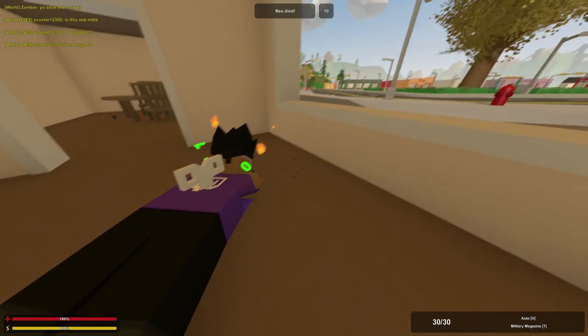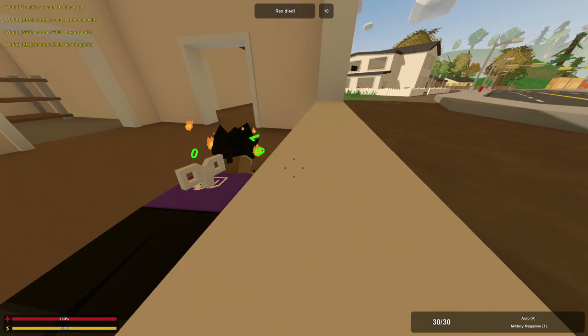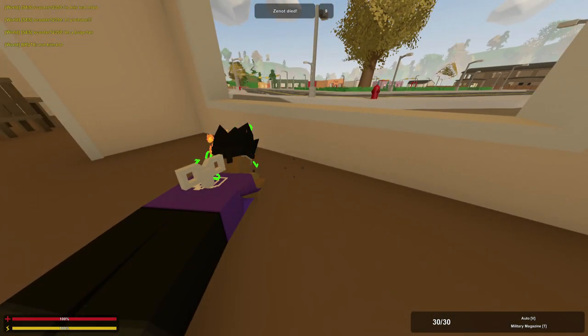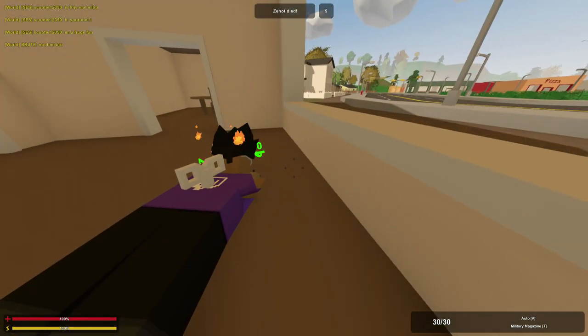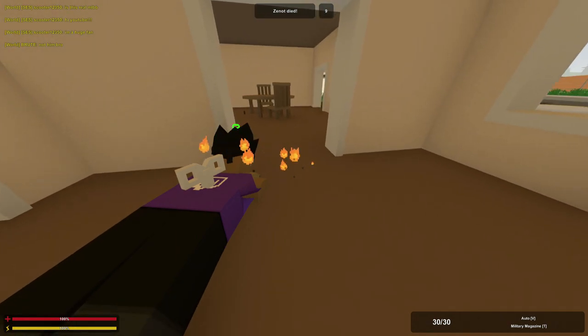My number one tip if you're starting out in Arena mode: don't run out there. Don't be an idiot — if you run out there, you're going to get yourself killed. That's just how it works. Run to the closest building, if any, and get some gear.